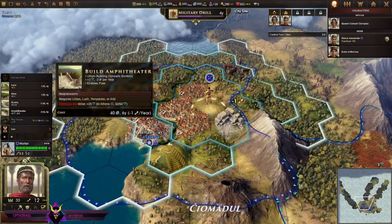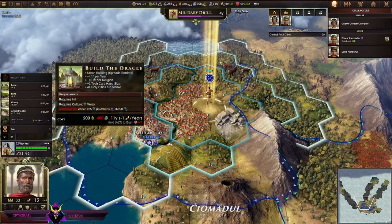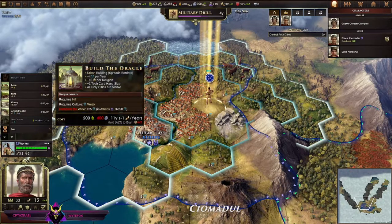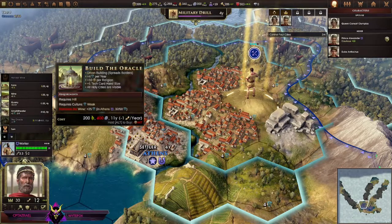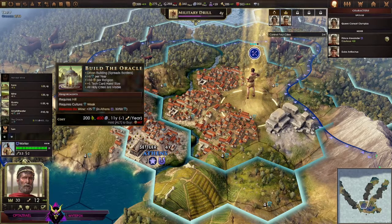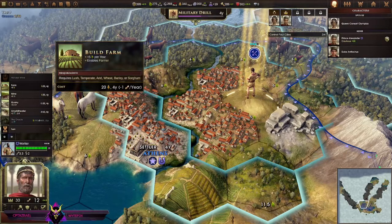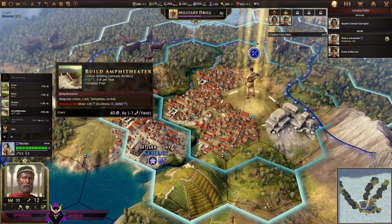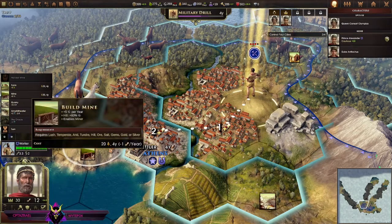This is empty flat land — I wonder what I can build here. Harvest wine. Oh the Oracle — isn't that a wonder? I need to build it on a hill, and I need 400 stone for that. It's really good but very expensive — that would eat up so much resources I don't even quite have yet. I kind of want to build a mine here instead.